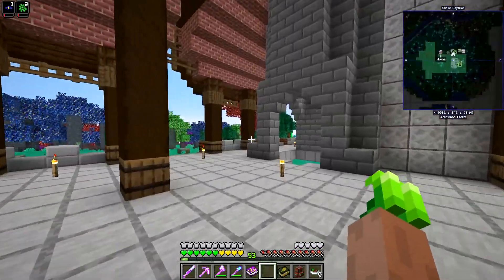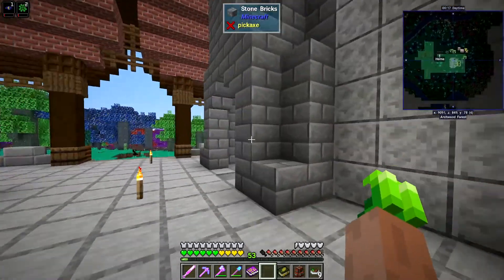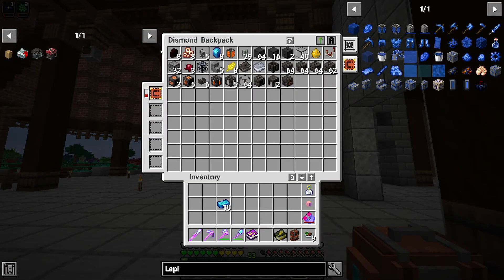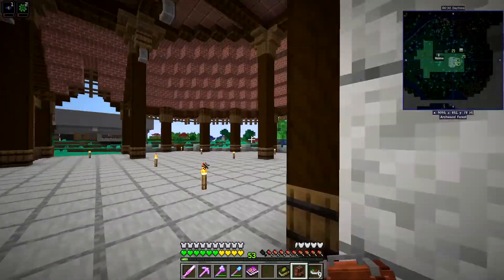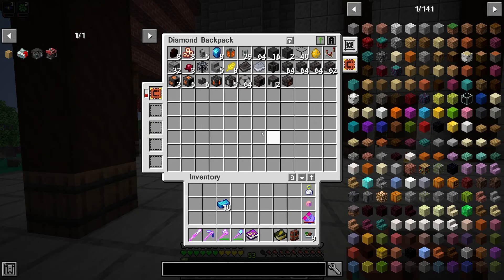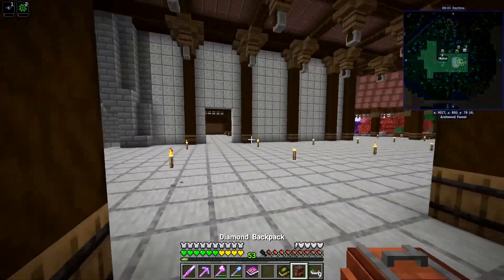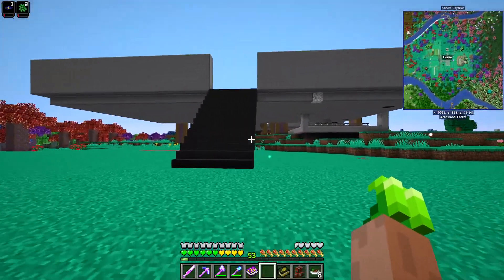I'm also going to find a place to add a little smeltery for blazing blood. Looking in the backpack, I have a ton of stuff ready — we're going to set up the first smeltery here, and then set up another one somewhere else solely to make blazing blood. We also have a dynamic tank which we'll pump it into, and that should keep us going through the entirety of the pack.